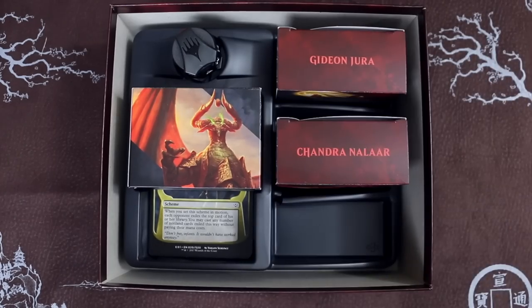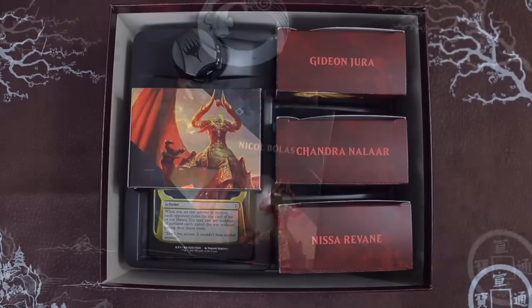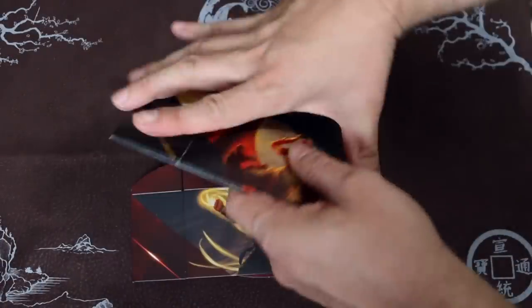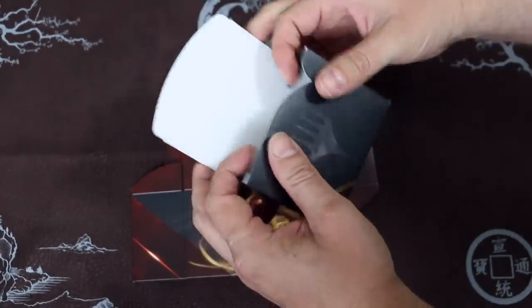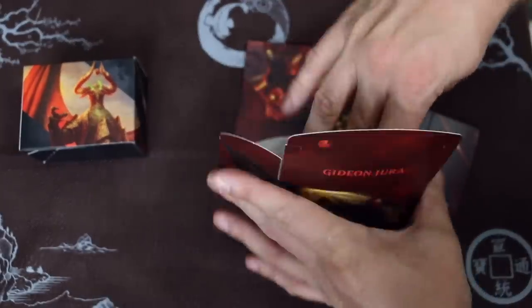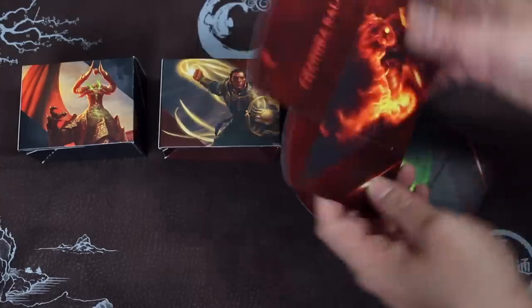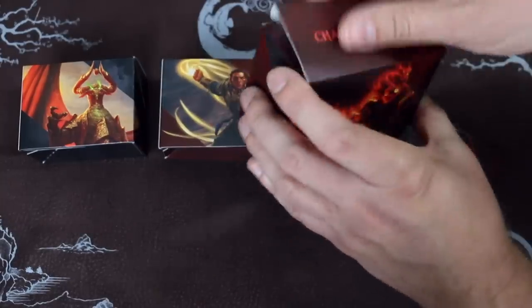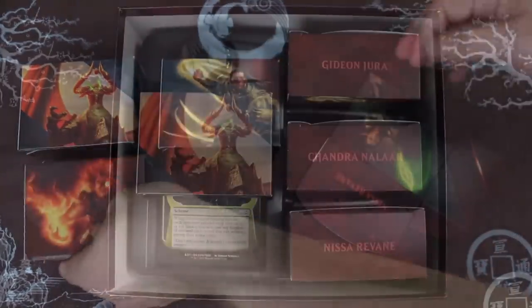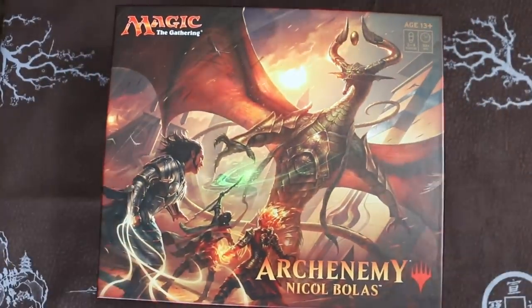I especially love the way in which this compact box has the organizer, fitting all the pieces together so efficiently. The deck boxes are really cheap though — thin cardboard, particularly thin — and they could have stood to be a little fancier, but they do hold double-sleeved decks. Sadly, once you sleeve your schemes and your tokens, they do not fit in the organizer, but I'm still a fan of this setup. There's even a spot for the tokens in the lifekeeper. What a fun assortment and a fun layout.